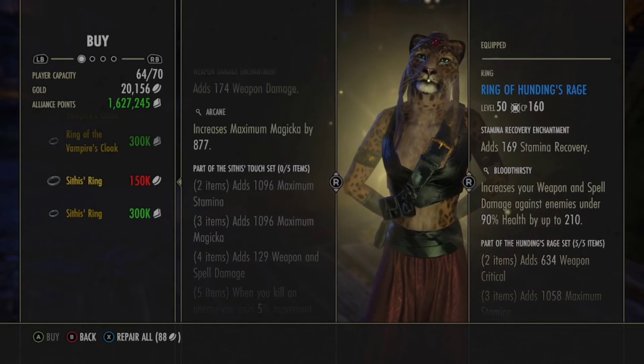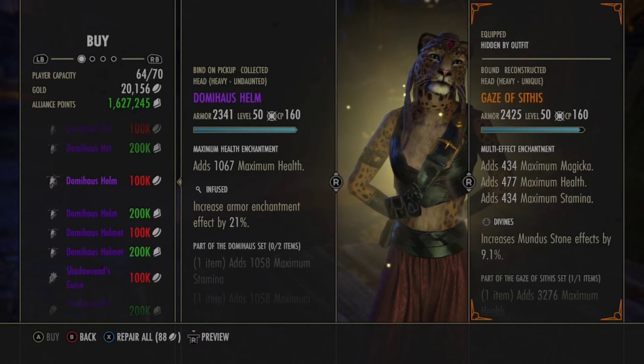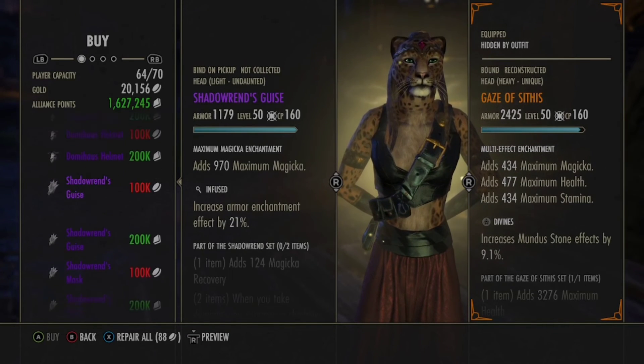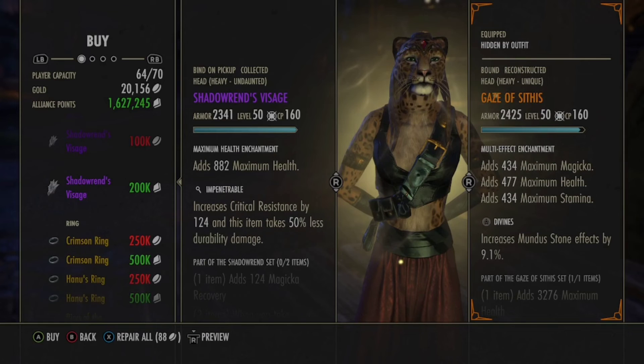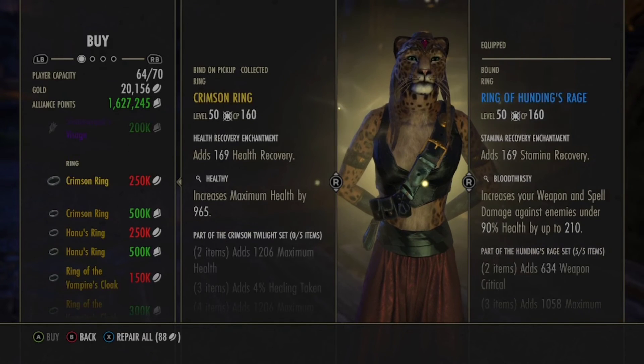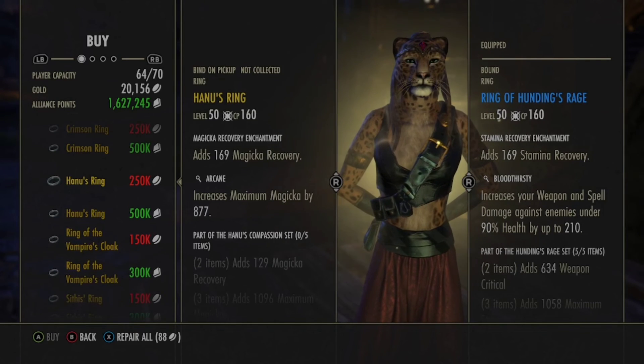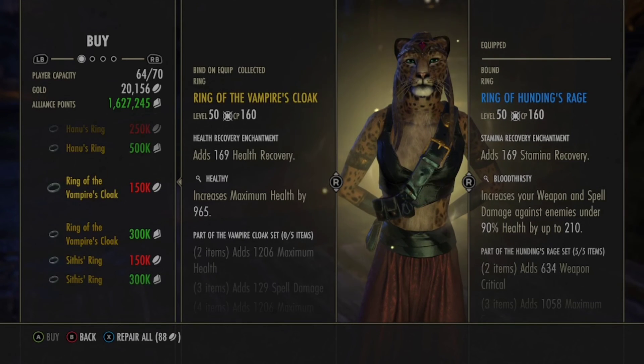Let's go over it one more time for anyone that missed it or just tuned in. For monster sets we have Domihaus and Shadow Ren. For jewelry we've got Crimson rings, Panu's Compassion rings, Rings of the Viper's Cloak, and Sithis's rings.